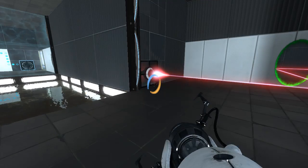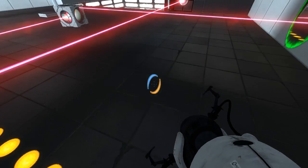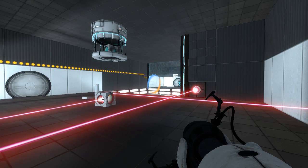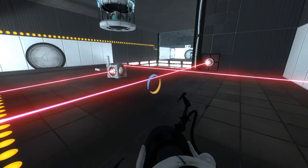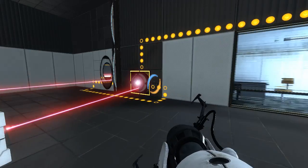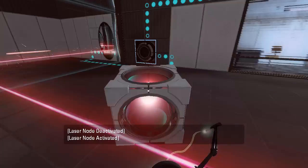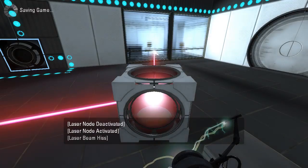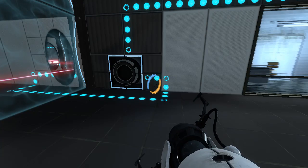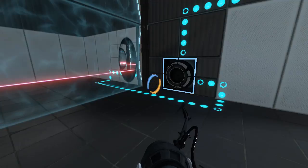And it toggles the fizzlers. Interesting. So what that tells me is that it's not possible to be standing in this room and to fire a portal over into that room, because no matter what we do, one of the fizzlers is always going to be active. So our solution will not involve that at all. So what can we do now? We'll save here, fire there — that doesn't really help us too much though. I think what we would want to do really is just get the cube inside of there.